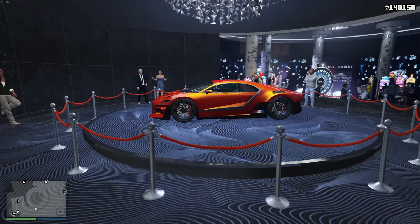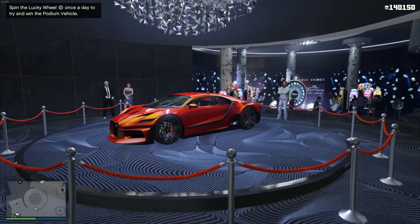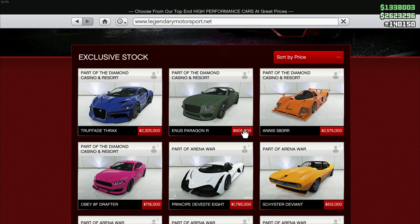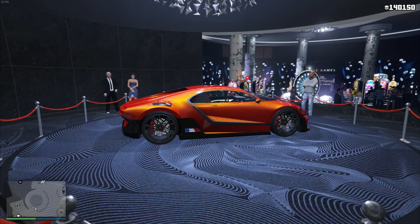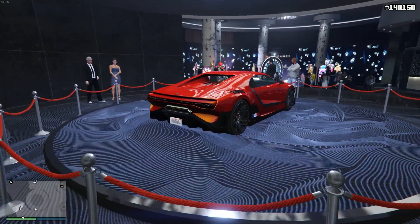The final thing regarding the missions: if you complete them as the host — unfortunately you do have to be the host — you will unlock a Paragon R Armored. The normal Paragon is $900,000 on the website, but don't buy that because if you complete the six missions as host you get the armored version, which has a better engine sound and is slightly faster. However, much like the lucky wheel vehicle, the game doesn't put insurance on it automatically, so make sure you insure it right away.